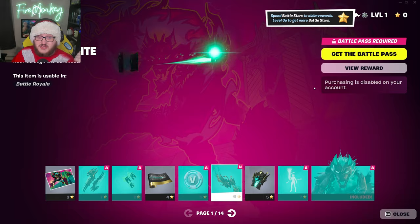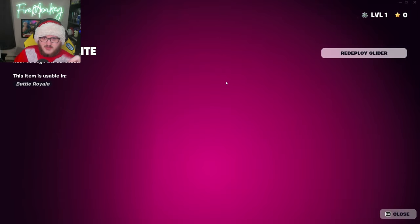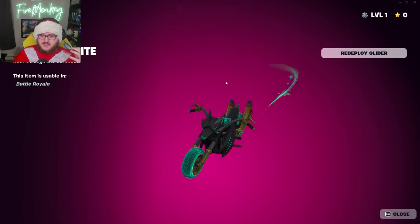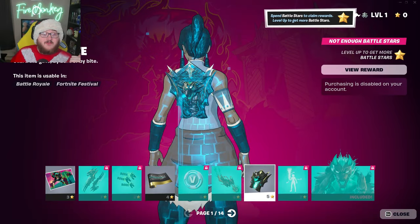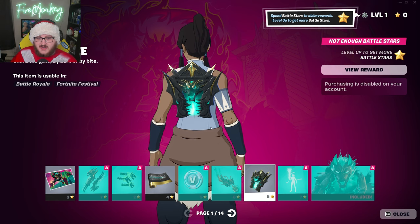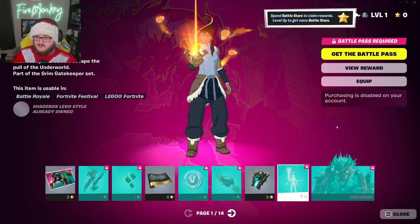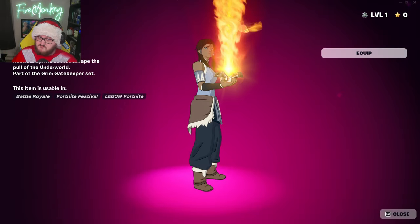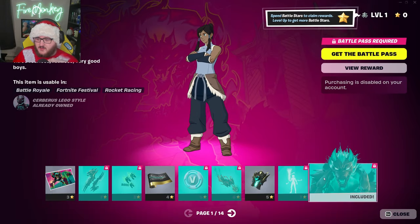We got 100 V-Bucks, the Shadows Bite Glider. The little door in the back opens up and the glider actually comes out of it — that is super sick. We have Hayden's Gate as a back bling. This one has a little bit of an animation, but nothing too crazy. The Shade Blocks emote right here — pretty simplistic emote, but I like it.